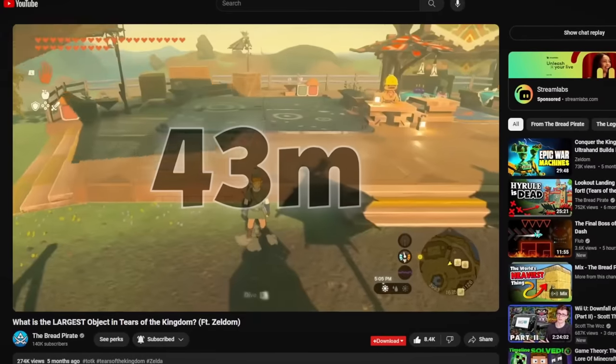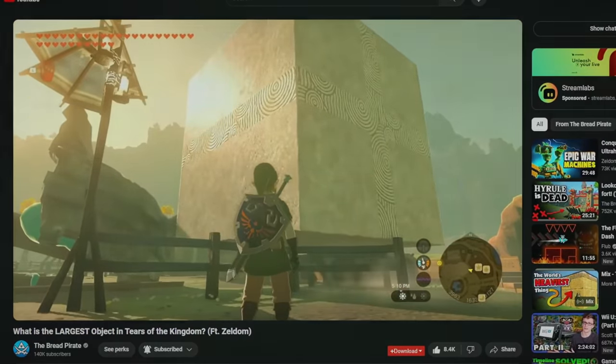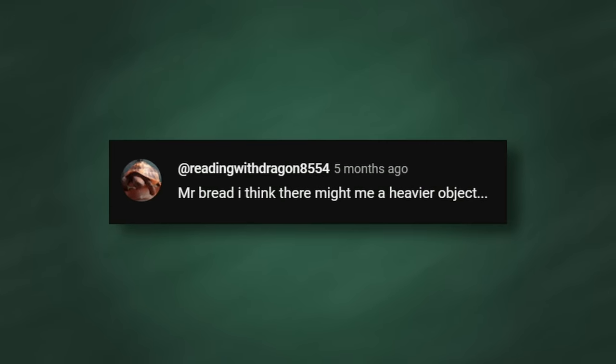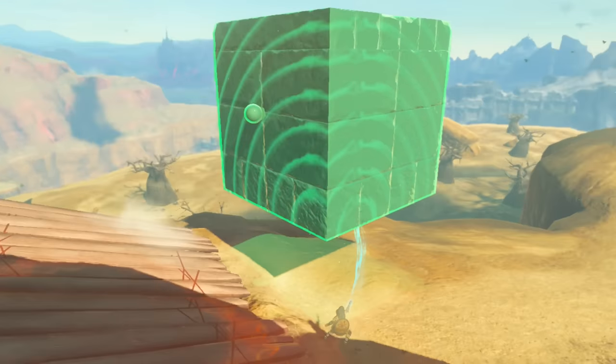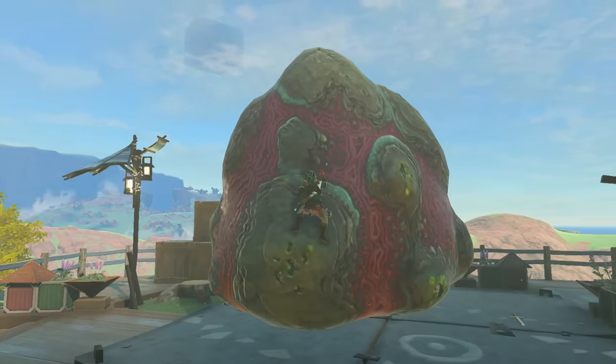And yet, after spending a month researching the topic and compiling all of my data into a single YouTube video, I was shocked at the amount of people claiming I had gotten it wrong — and that the heaviest object in the game is not, in fact, this block, but is instead this somewhat funny, lumpy-looking rock.